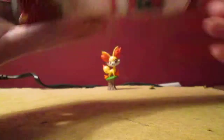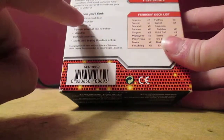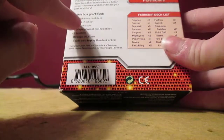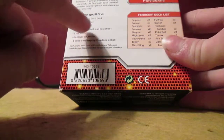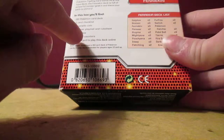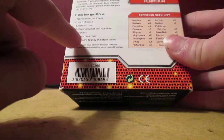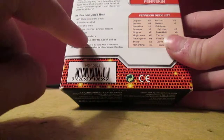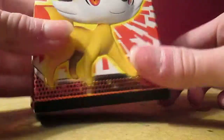This Fennekin deck comes with a 60 Pokémon card deck, a card checklist, a metallic coin, a two-player playmat and rule sheet, a deck box, damage counters, and a code to play this deck online, which I'll be giving away on my third year ever streaming on YouTube, which will be coming up in a few months.